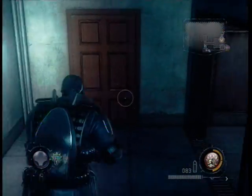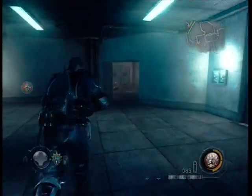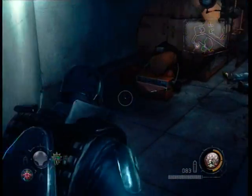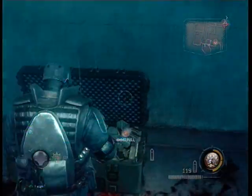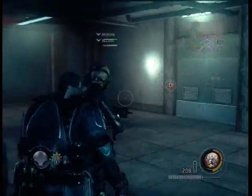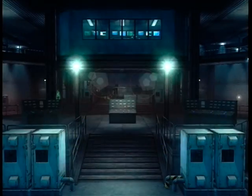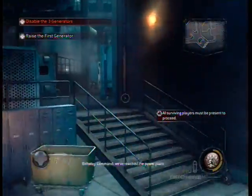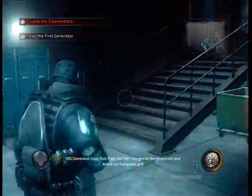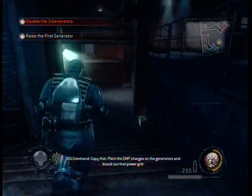Okay, disable the generators. I gotta find an arm quick. Copy that. Plant the EMP charges on the generators and knock out that power grid.